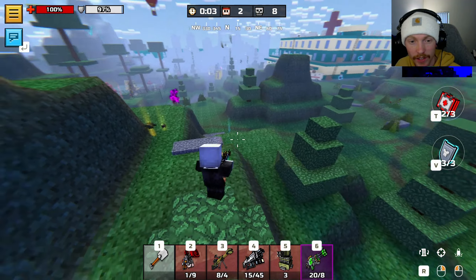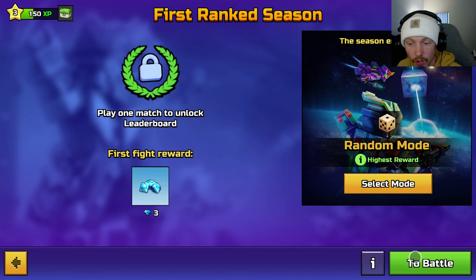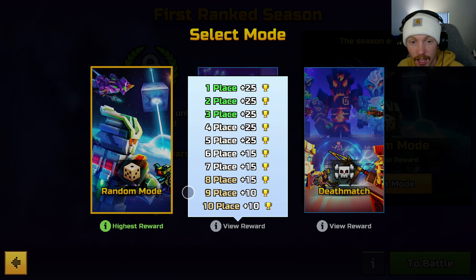Alright guys, we now unlocked the new tournament system — the new ranked mode. We have a 22-day season right now, which is pretty cool. There are different ranked badges. Introducing the new ranked match system: play matches, get trophies, compete with other players and become the best of the season. Win ranked matches and get trophies — the higher you rank, the more trophies you lose in case of defeat. Fill the progress path with trophies to earn rewards and you'll get more trophies for winning in random mode. Climb the leaderboard to pick up rewards and make it to the top 100 players of the season. You can select random mode or team fight deathmatch — playing random gives you a higher reward of 30 trophies.